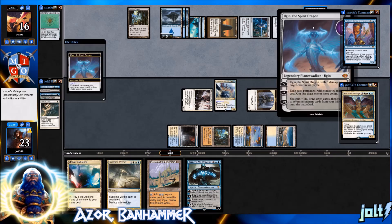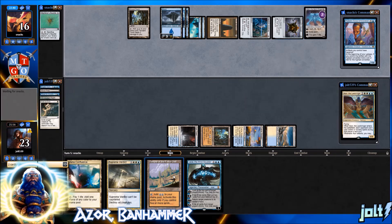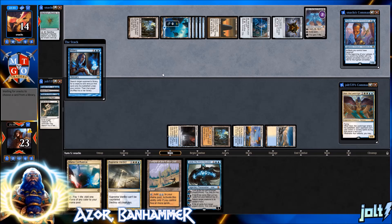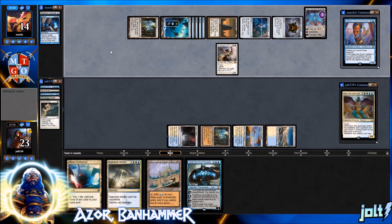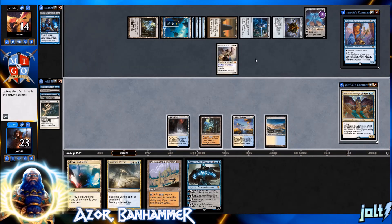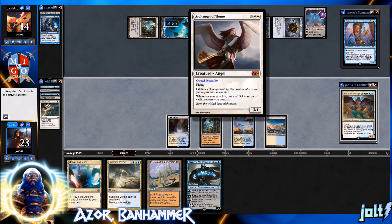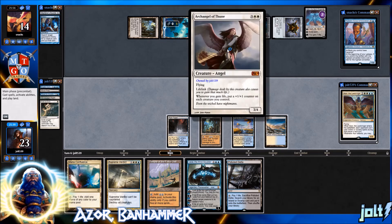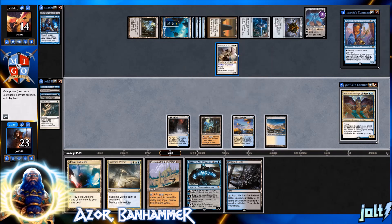They're going to use Ugin's minus-X ability, which will clear our entire board state. Luckily we'll be online for Temple of the False God and Jace the Mind Sculptor. We definitely need to deal with Ugin though. Opponent goes for Bribery — let them resolve it and see what they put on the battlefield. They search up Archangel of Thune onto the battlefield. We have Jace so we can return that creature back to our hand if we want.